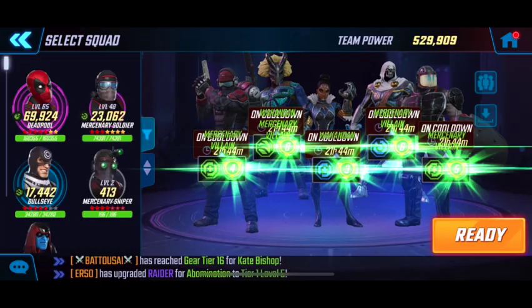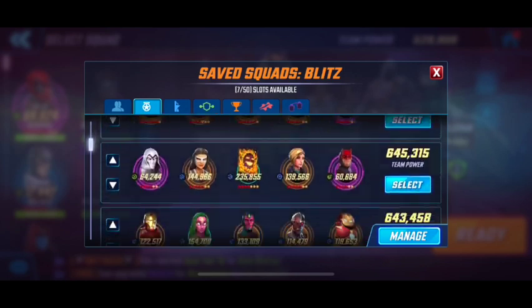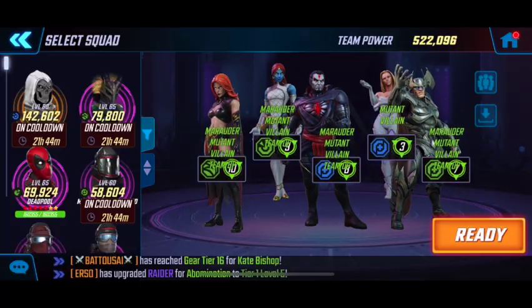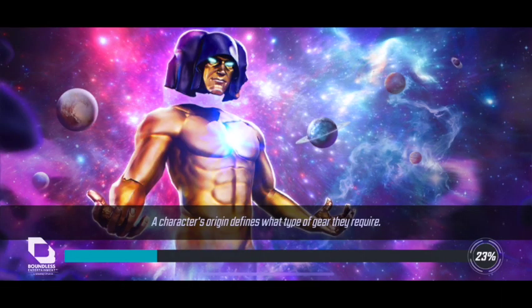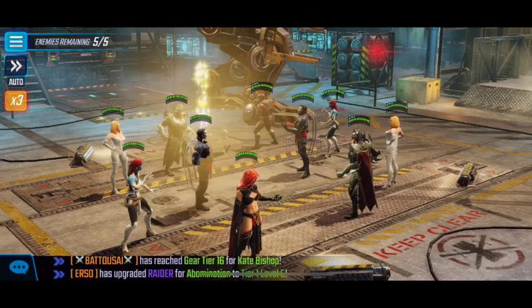For Floor 45, I discovered back in February an extremely compelling gameplay strategy: just clone a boatload of Emmas. That was a joke — it's not very fun. What I used to do was run Marauders with Falcon, use Falcon's turn meter gain on his special to outpace the enemies and build a faster stack of Emma clones. Now I'm not using Falcon.